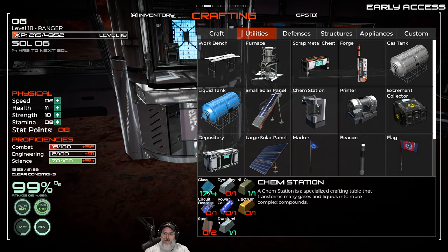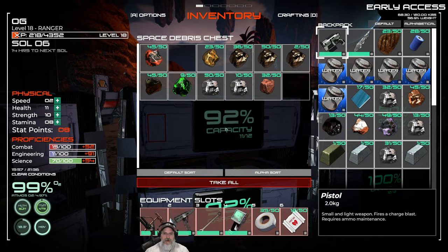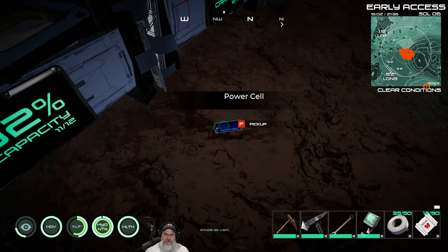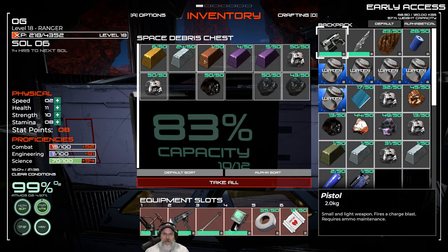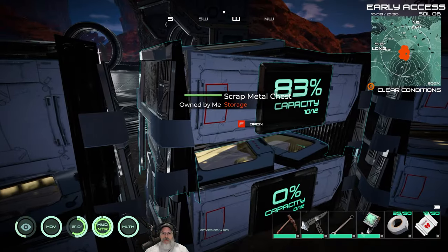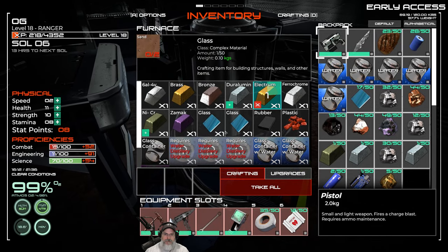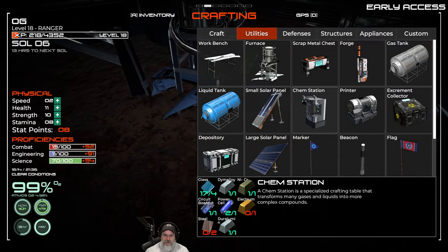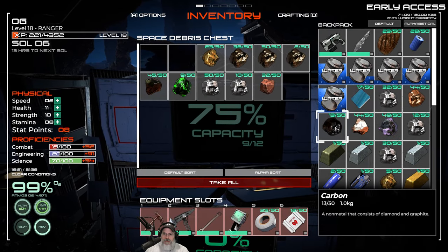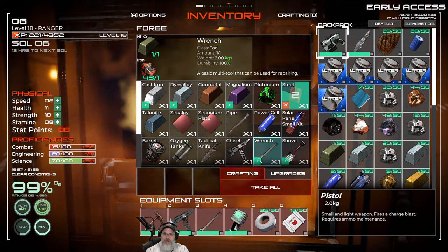We're making the chem station so we can make hydrazine for our vehicle. We need a circuit board, a power cell, and an electrum. Circuit board is in here. We have power cells. We don't have an electrum so we're going to have to make one - that requires gold. Let's make an electrum. We also need two steels, which require iron and carbon. Let's make two steels and then we should have everything to make the chem station.